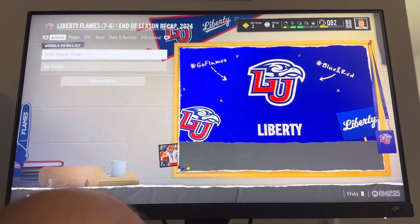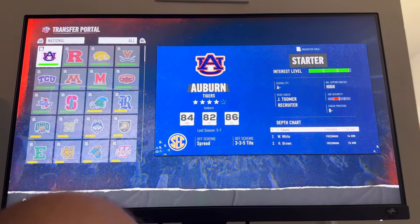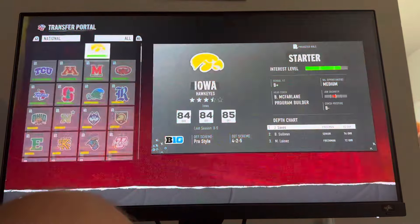When you get to the end of your season, you're going to see where it says 'Enter Transfer Portal.' You guys can then see what team you want to go to and the interest level of them — whether you're going to be starting or not.